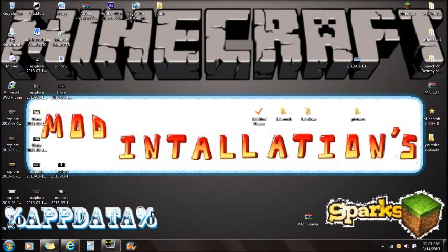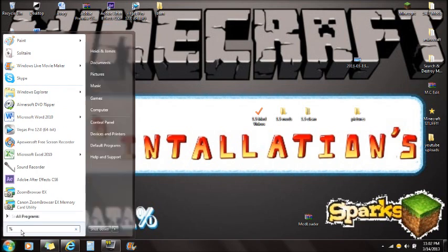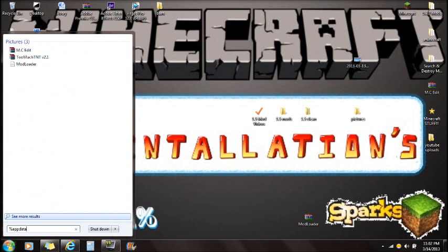On the bottom left-hand corner, you're going to see %appdata%. To get started, click on Start and type in %appdata% — that's percent, A-P-P-D-A-T-A, and another percent — and you're going to see this Roaming folder.